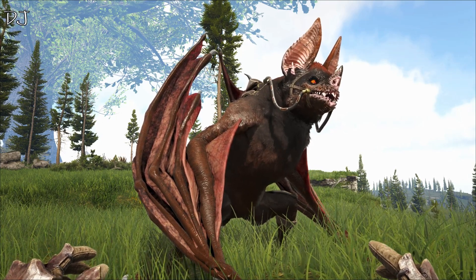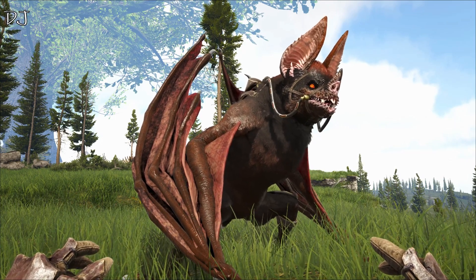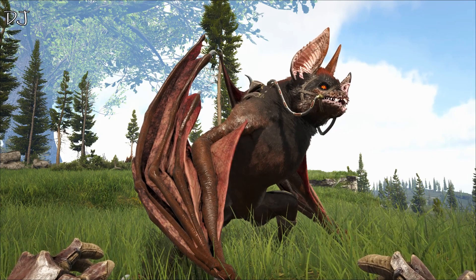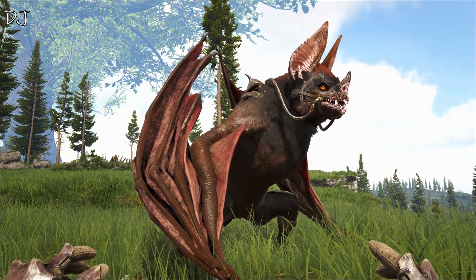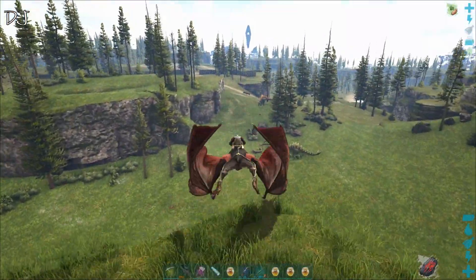It also gives a 30% imprinting boost whenever you use it on a creature that's growing up. I will knock out a creature and show you how it's done.